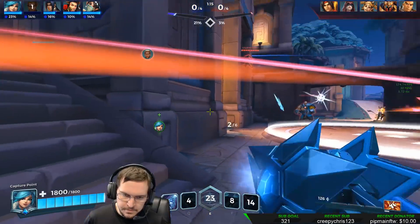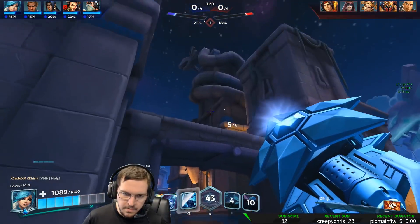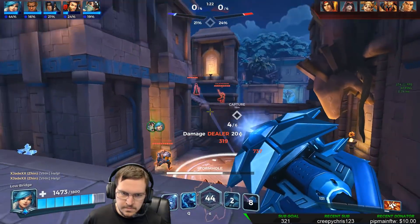If your team is taking a 4v5, it's best to play passive while your teammates ride back from spawn. But if a fight's 5v4, it's time to get aggressive and push into the enemy.